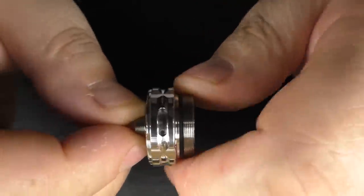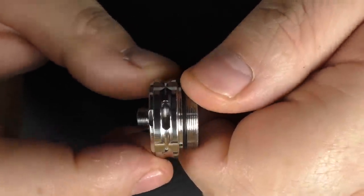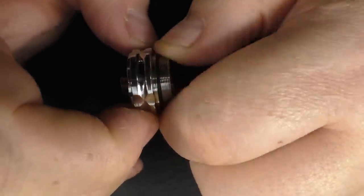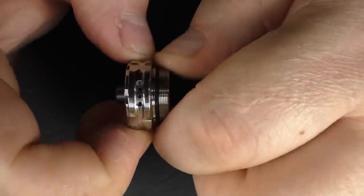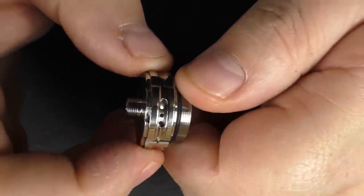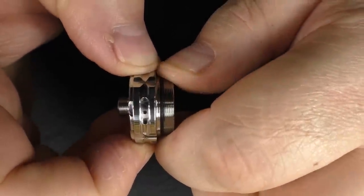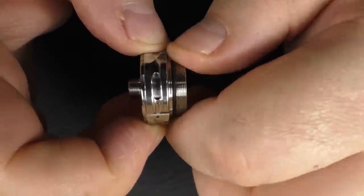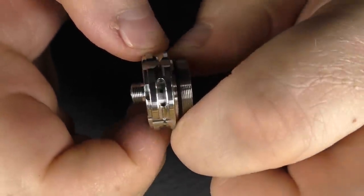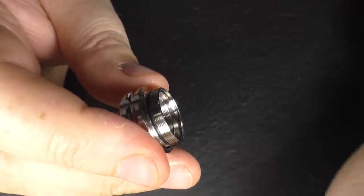The AFC will only spin so far. You can go from fully open - lots of air - and just keep spinning it around, but it only goes so far. The air holes are very small - I think these are 0.8 millimeter holes, or maybe 1 millimeter - I'm not entirely sure. You keep going around until you get to the one hole.